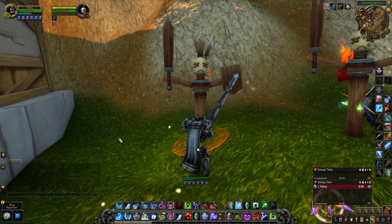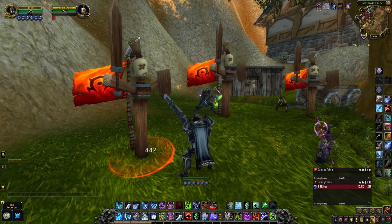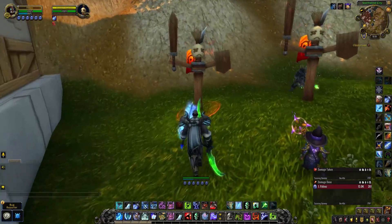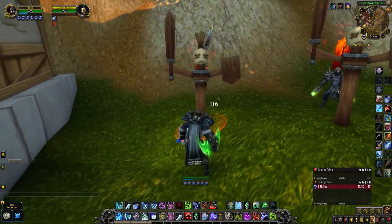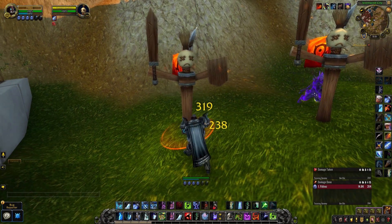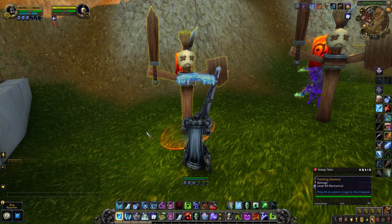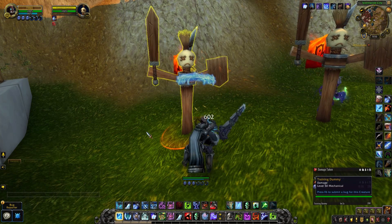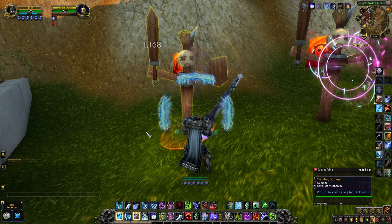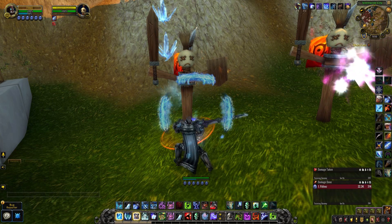It resets as the same cooldown but just a point-millisecond difference from the ability you used, making it seem like it doesn't even exist when you switch weapons. Let me show you right here — I'm going to obliterate the target and switch my weapons at the same time. It doesn't even seem like there was a global cooldown at all. We managed to do that while also getting five Razorice stacks on the target and using Glacial Advance.